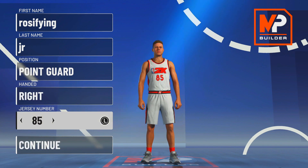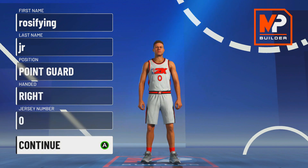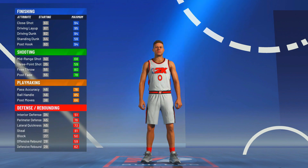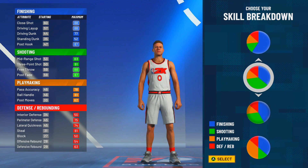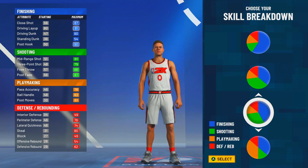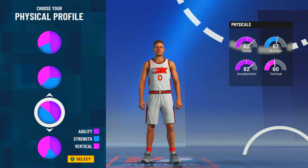I'm not going to lie, I recorded this video about four times now, but I finally figured out the best build to make. Make him zero, make him right-handed obviously. For the pie charts, there's two pie charts that are very similar — you got the even one, then you got the one with a little bit more slashing. Personally, I'm picking the one with a little bit more slashing.